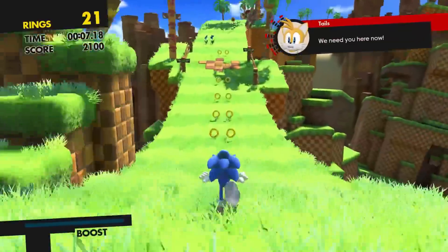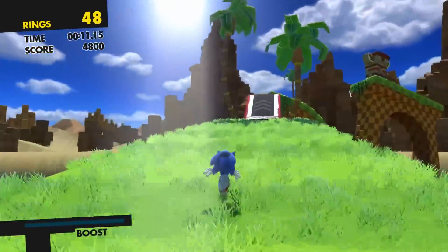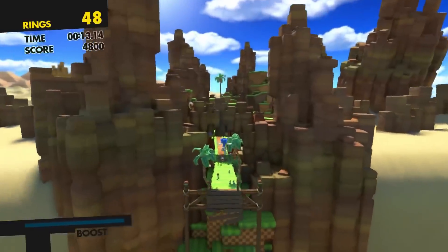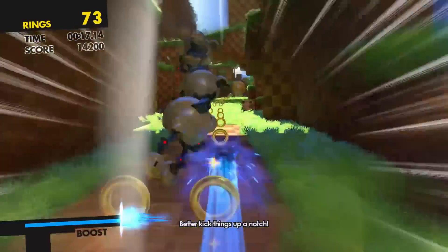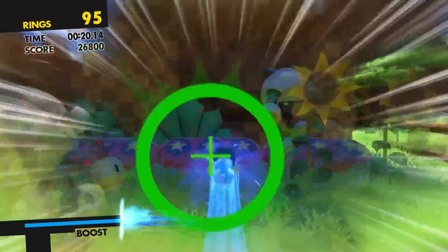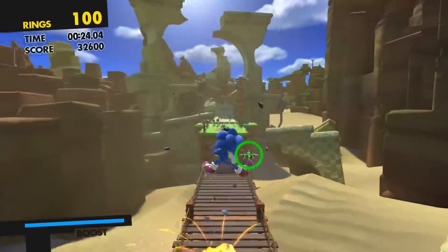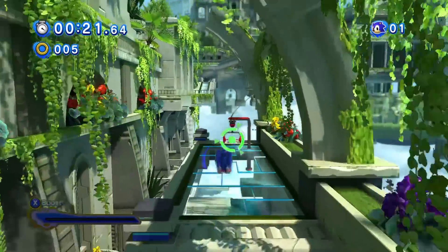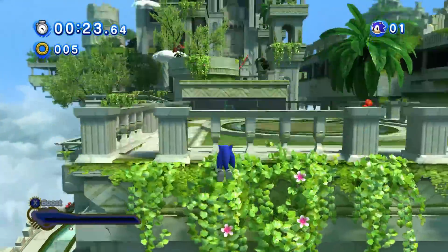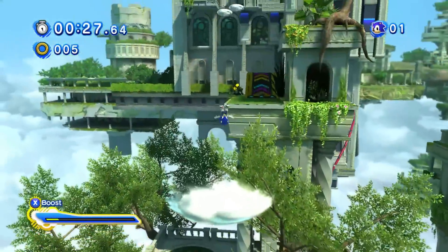So far we've seen Green Hill and Sky Sanctuary in leaked footage, and honestly this may be a big bummer for a lot of people that level themes are being reused once again, especially Green Hill Zone. But in my own personal opinion, I think the level design matters way more to me, and if the level design can manage to be good, I don't really care what the level theme is. We have very small snippets of Cyberspace so it doesn't determine the whole level and the flow of the level.